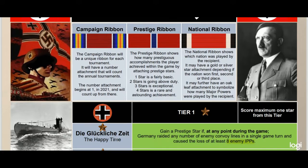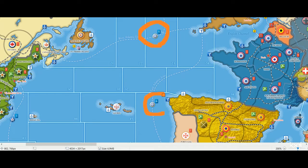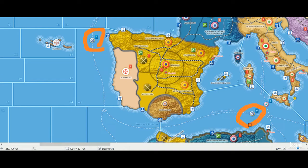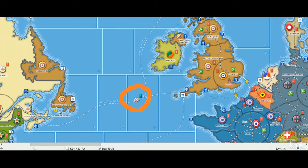In tier one, first option, we have the Happy Time. Gain a prestige star if at any point during the game Germany raided any number of enemy convoy lines in a single game turn and caused the loss of at least eight enemy IPPs. The question is whether eight is the right balance. On the map we have five for the west Atlantic line, six for the east Atlantic line, and six more in the Mediterranean, so it is doable to get eight in a single turn if you have a few subs spread around.